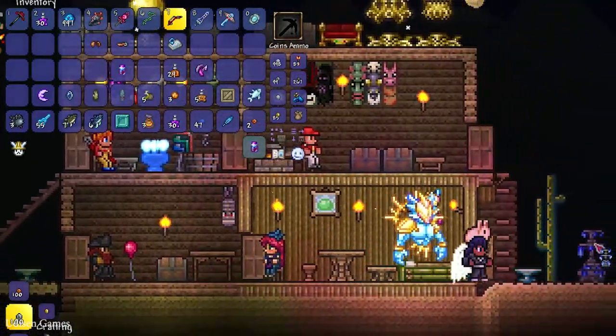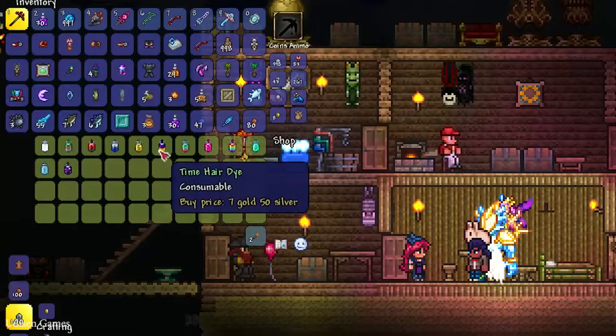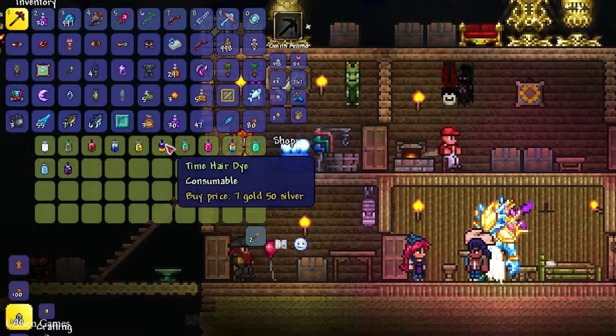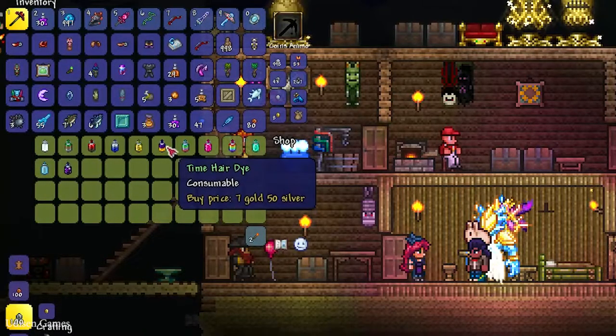The jetpack works like wings but looks very cool! On gibbous phases, the Stylist sells Time Hair Dye, which changes color depending on the time of day. She also sells the same Time Hair Dye on waning crescent, waxing crescent, and waxing gibbous.